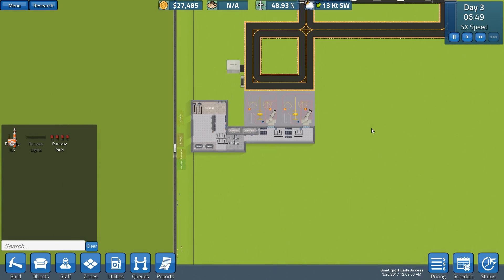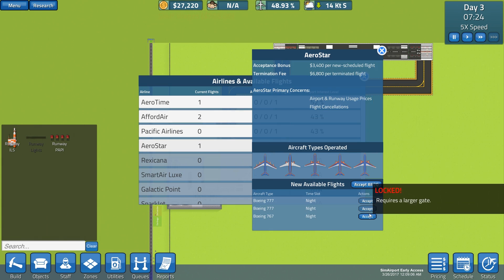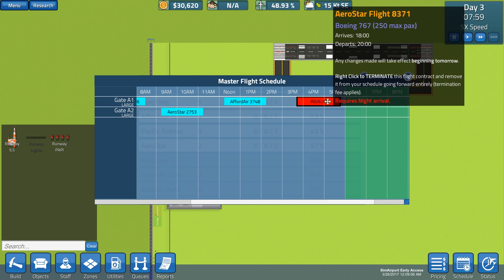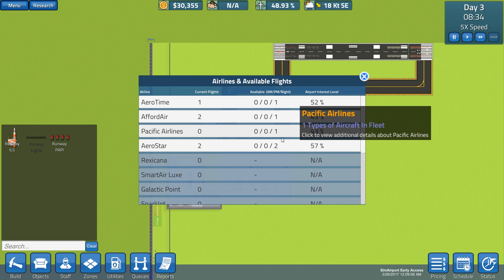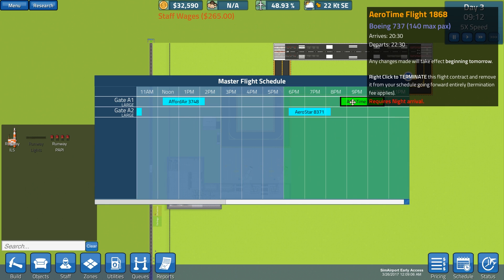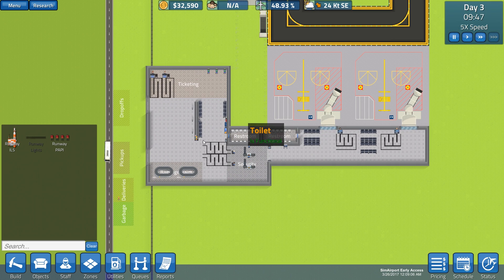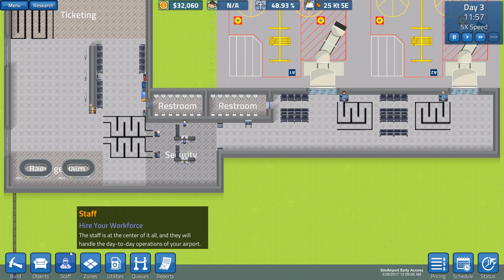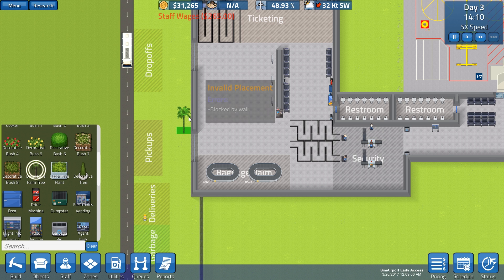It looks like the upgrade is complete, so let's go ahead and grab some evening flights. Aerostar has a bunch of evening flights. Let's grab one and figure out where we want to put it in the schedule. We got one at gate two so we have another slot for an afternoon flight. We got one two three four five six flights - I think we'll stick to six for now because we were getting a little bit overrun in security and ticketing last time when we started off with way too many flights. I'm really upset about the cafe - I hope they fix that soon. Let's put some palm trees outside!